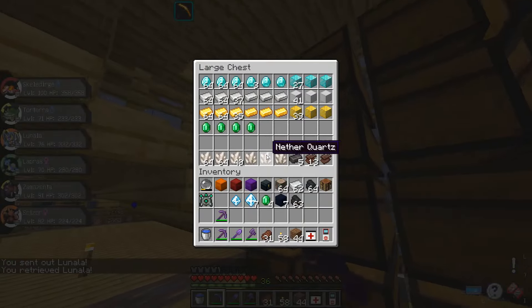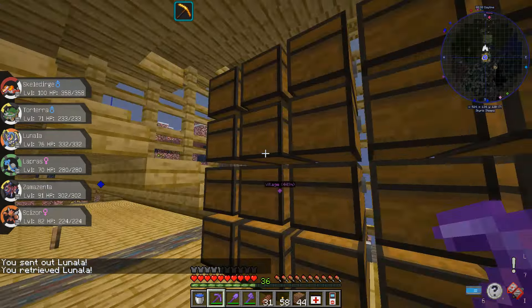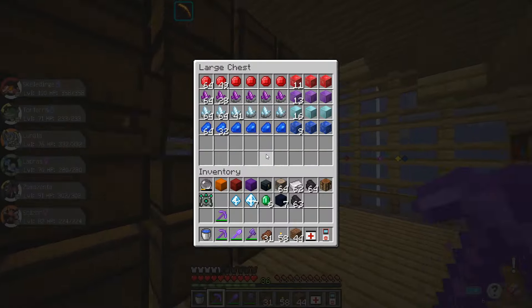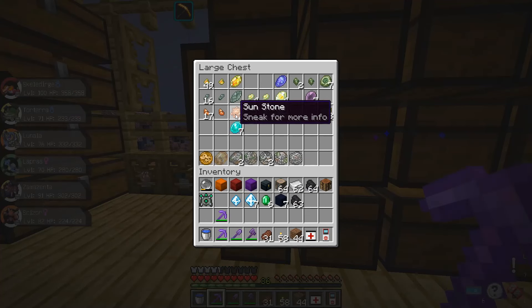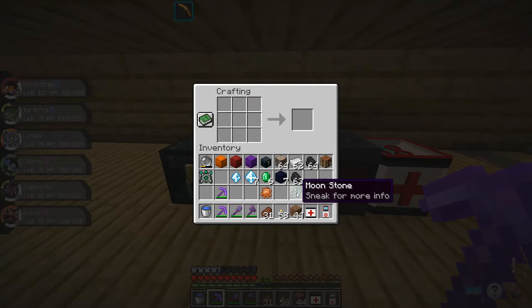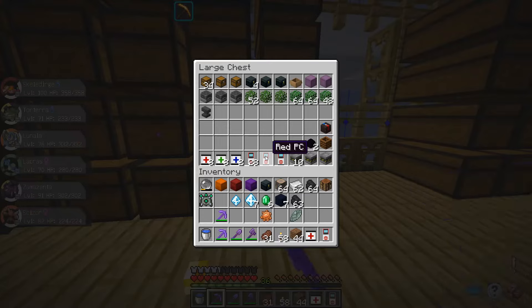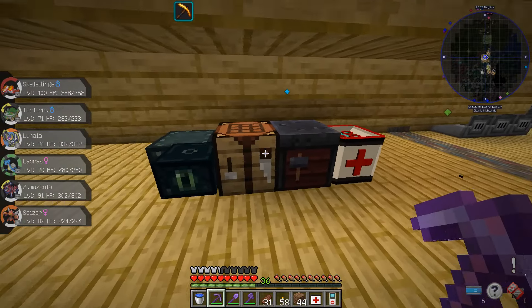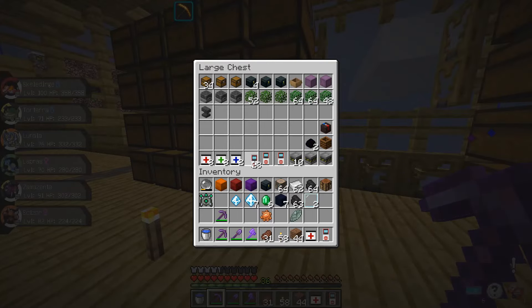So, what we're gonna do is — we also don't have very many emeralds. But we're gonna grab these. We need two things: we need one sunstone and one moonstone. Lucky for me we have one sitting in here. We also need some glass panes, which I have some. And we also need a PC.